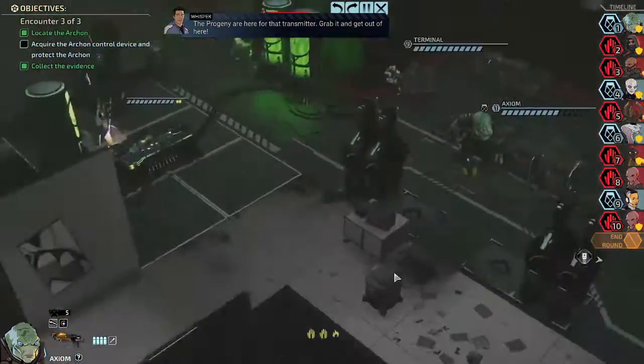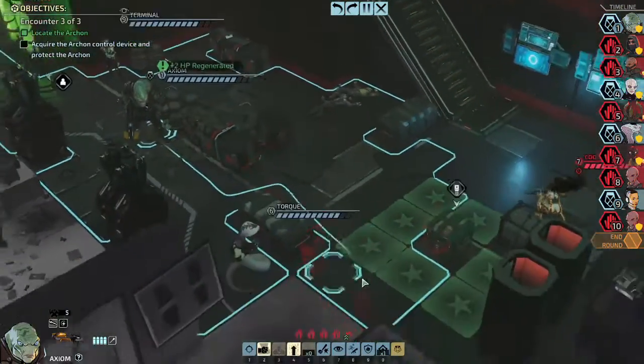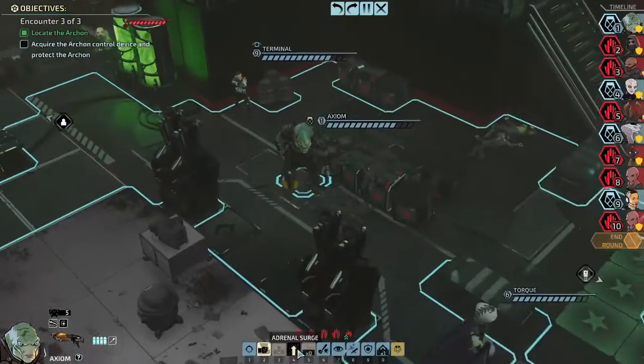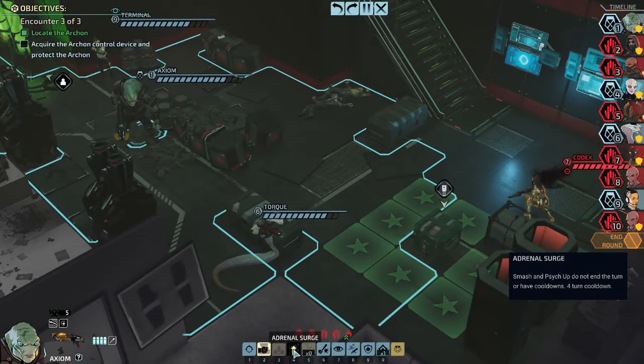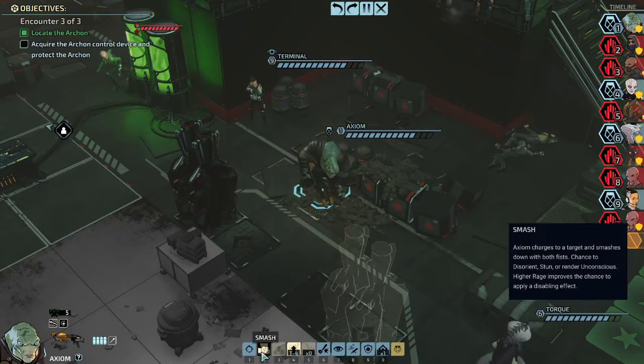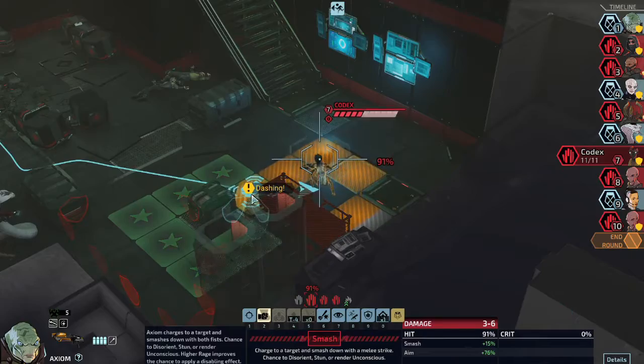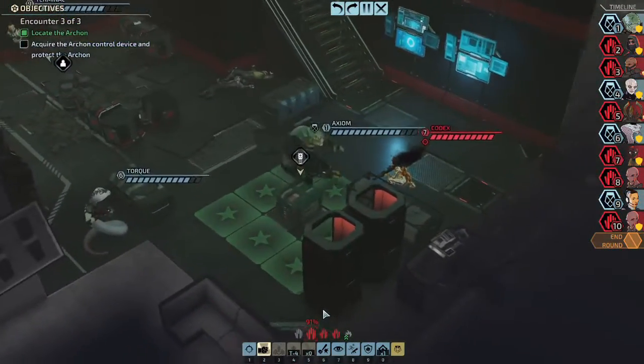The progeny are here for that transmitter — grab it and get out of here. Done. Smash the Psycub. Yeah, good to go. No — yes. Go here, grab it. Grab the thing and let's get out of here.